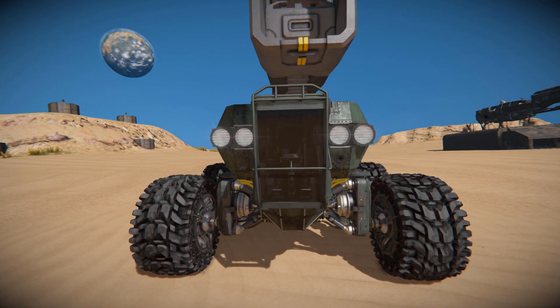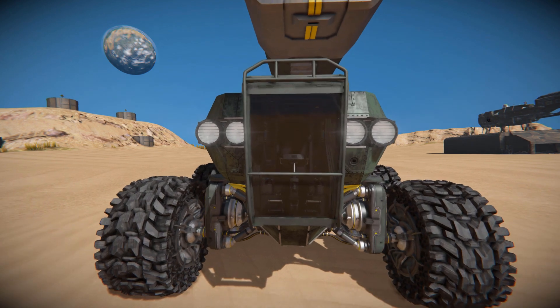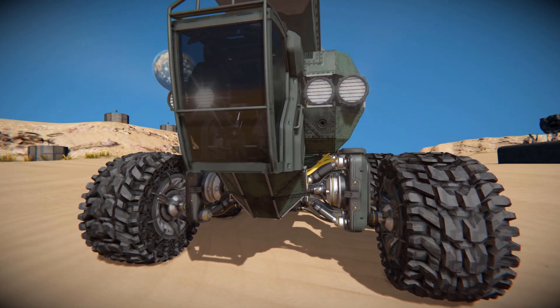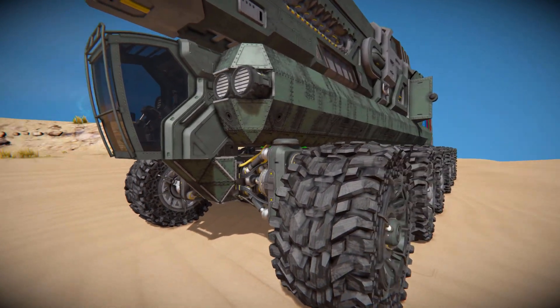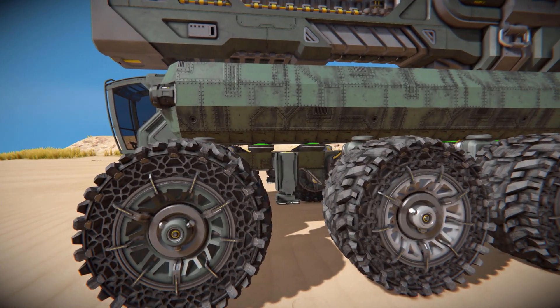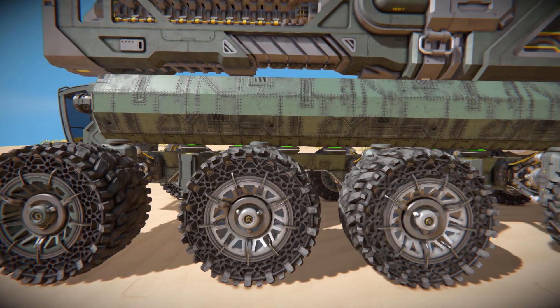All the way over to the very front, this is what we get. We've got ourselves an industrial cockpit to drive this thing around with four spotlights to light up the darkness. Surrounding all of this, we've got some lovely dark green steel blocks that make up the main body of this vehicle. All the way down past our cockpit, we can see our waistband suspensions, which is how all of our wheels have been connected up.